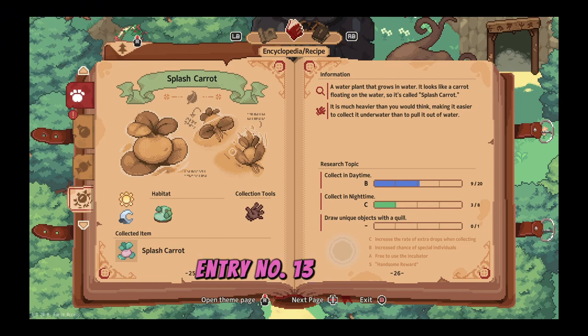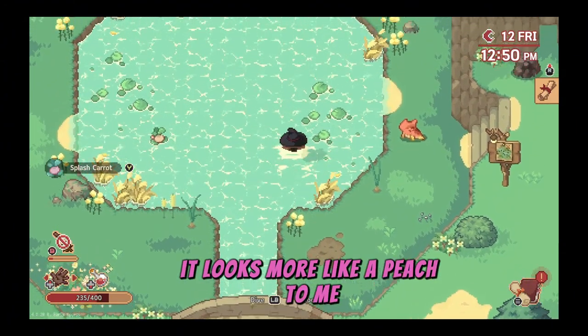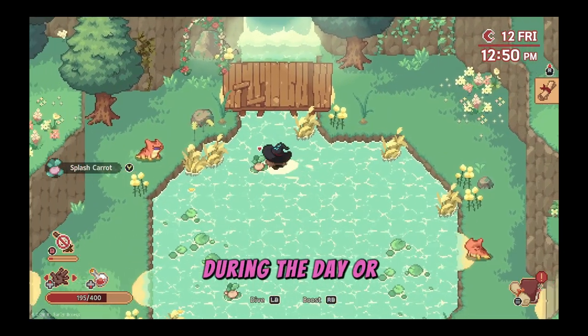Entry number thirteen, the splash carrot. While it's supposed to look like a carrot, it looks more like a peach. It can be found in the waterfall areas of the great forest and can be collected with a hand tool during the day or the night.